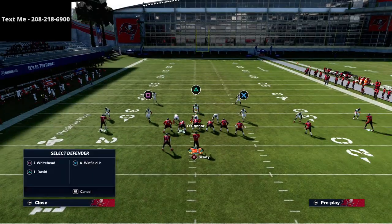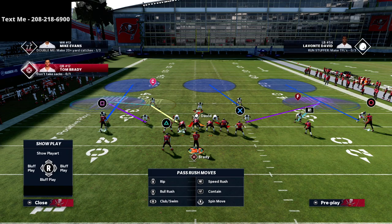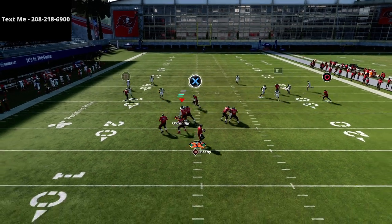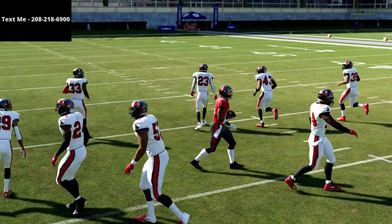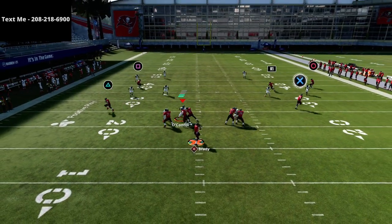The thing with U-Trips is the reads are so fast — you really want to be making fast progressions. If the user goes to R1, then goes to circle, and then tries to go back to R1, you see that the spacing is there for us even if he's on a drag. That's the beauty of this offense — it's really, really hard to stop everything.